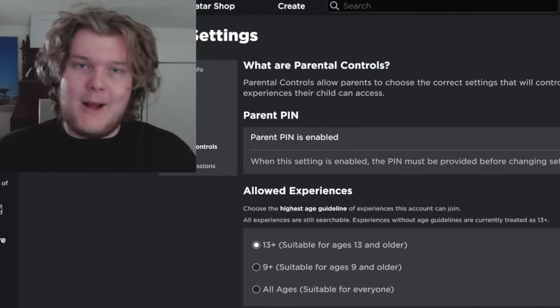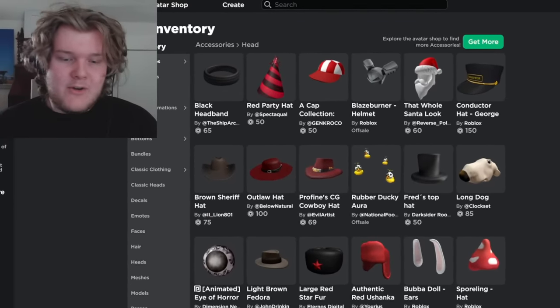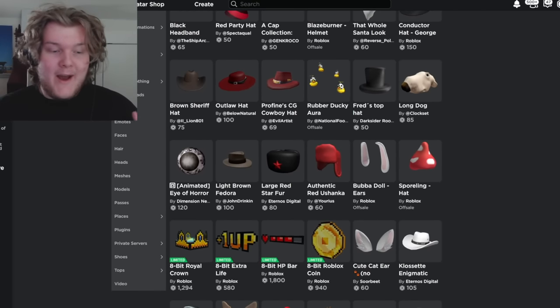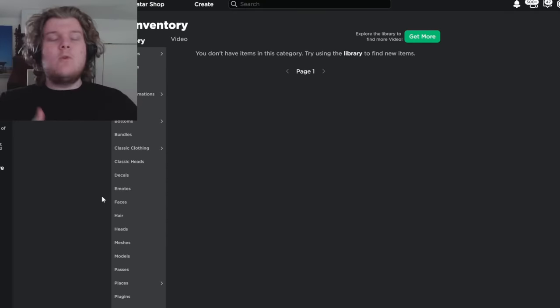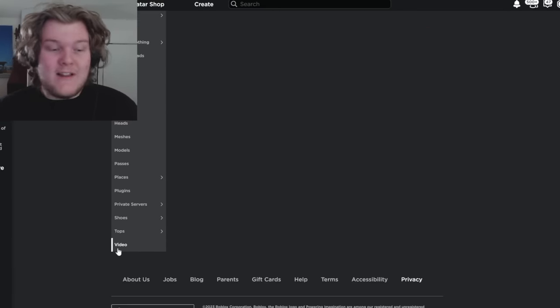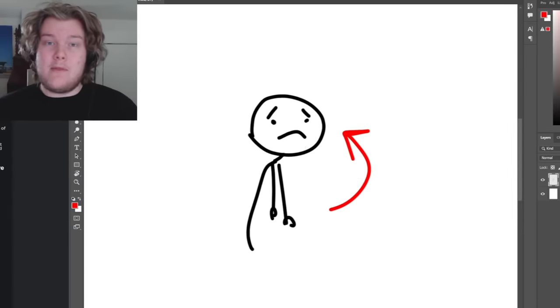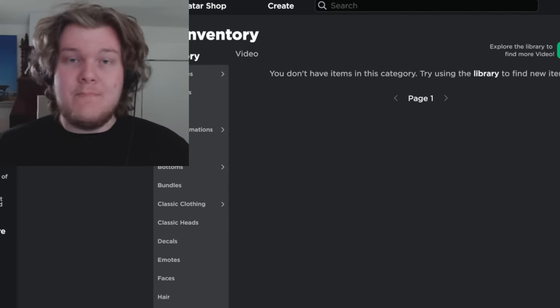This next feature is not something I recommend activating unless you're a developer who needs it. If you go to your inventory and scroll all the way to the very bottom, there is a Video tab. In a recent update, Roblox allows you to upload videos to the site just like images. If you're like me, you probably didn't know this. So if you're ever sad because there's no way to watch Shrek the Third on Roblox — now you can.